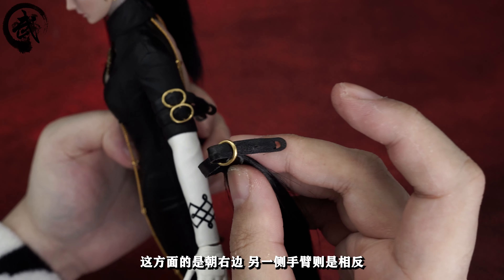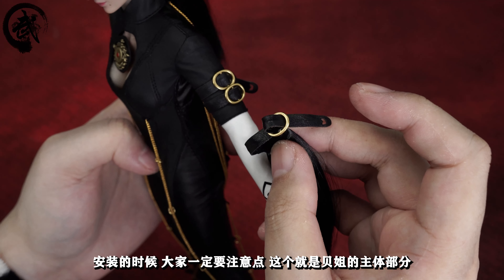涂装方面大家就看一看吧。一对握持的手型，白色的手套；一对持枪的手型；背景的眼镜镜框整体是黑色的，两边有分色涂装，镜片是透明的塑料材质。最后两个配件大家记得一定要拿出来，在人偶盒子两边可以放在手臂上的手臂配件，它是分左右的。皮带方面是朝右边，另一侧则是相反的，安装的时候大家一定要注意。